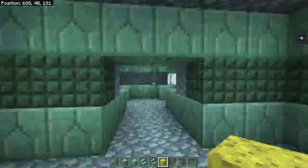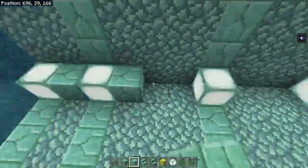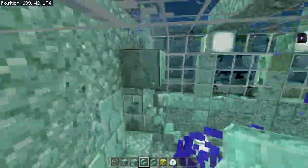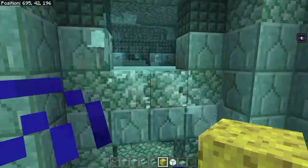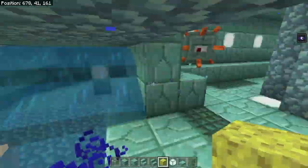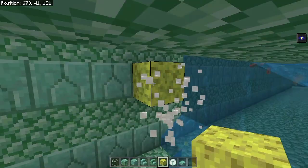In the ocean monument it's really easy to get lost. You do not want to get lost in the ocean monument, because that's just plain annoying. The other thing is that in the ocean monument it's really dark. There's a lot of sea lanterns, but they kind of don't help with all the dark corners, so you just want to keep on lighting it up as best as possible.